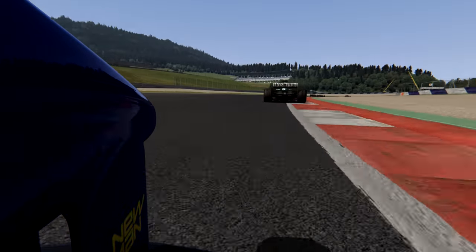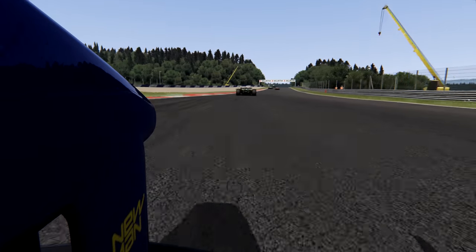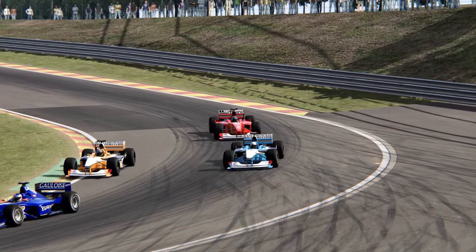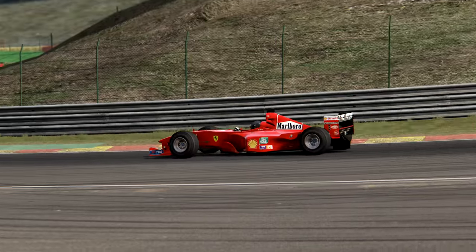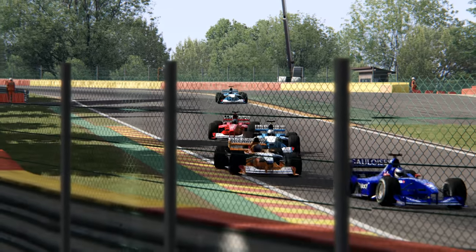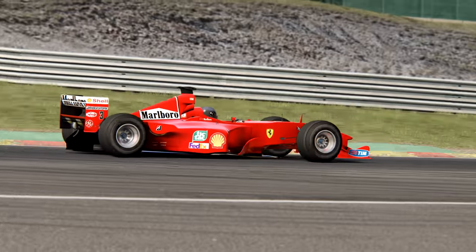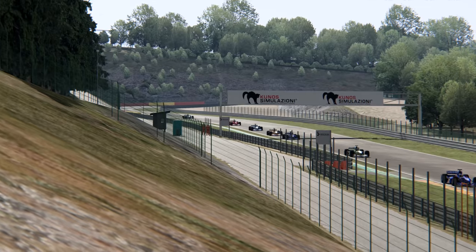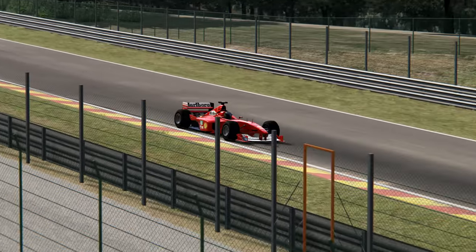En début de vidéo vous avez pu apercevoir la fiche technique — on va la détailler ensemble. Cette voiture est dotée d'un moteur V10 d'une puissance de 805 chevaux et un couple à 350 Nm, pour une vitesse maximale de 350 km/h. Boîte séquentielle 7 vitesses, poids de 600 kg, et un 0 à 100 en 2,8 secondes. Autant vous dire que ça envoie du très très lourd.